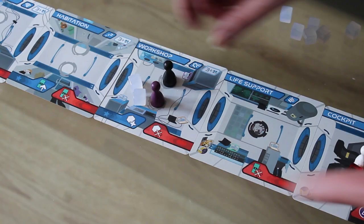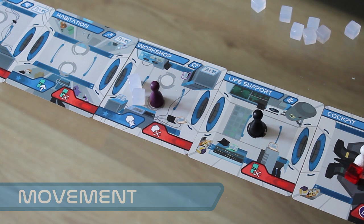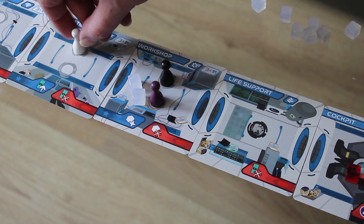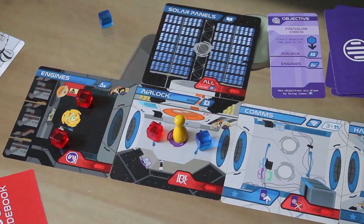Movement is mostly straightforward, but the ship is cramped and you'll need to be careful not to get in each other's way. Each room has either one or two spaces on it and only that many players can stay in that room at a time. If a room is full you can pass through it, but you can't stop on it — you can't end your turn there and you can't use the room. You can double back on full rooms, and there are reasons why you might want to do that.